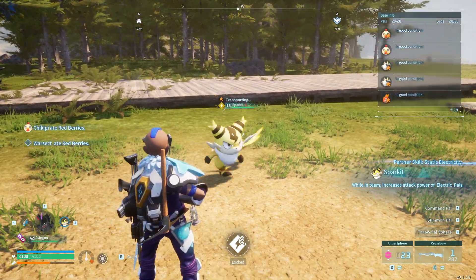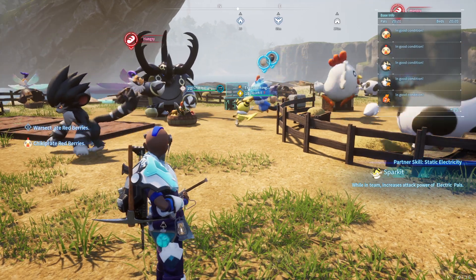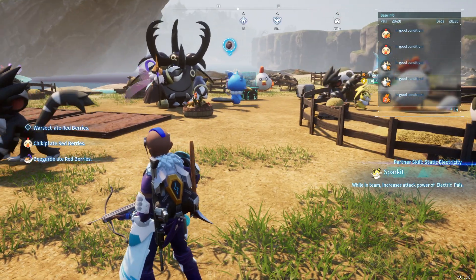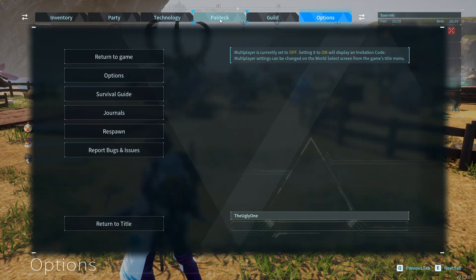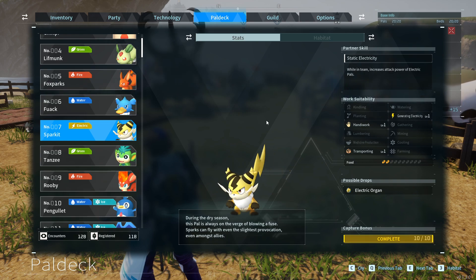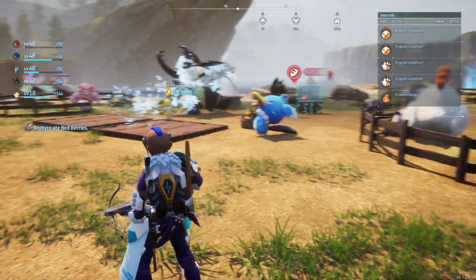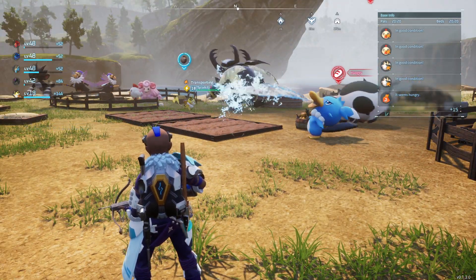These sparkets are really good for when you get your first things in your base that need electrical power. You can find them in two locations. They also increase your electric damage when they're in your party, but what they're really good for is powering anything early game that needs power.